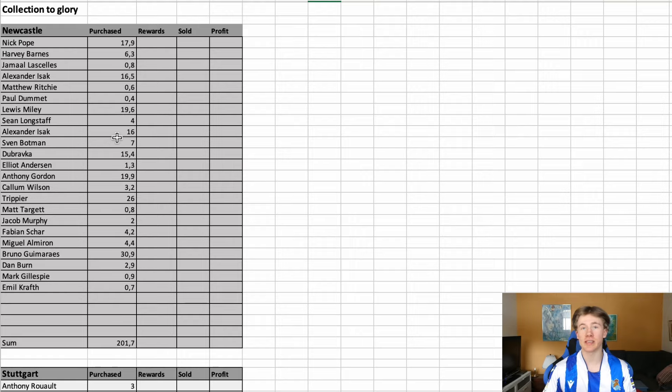Let's jump into the Collection to Glory and go through the rules. We can scroll over to the spreadsheet where we can see the different collections. The rules require five different collections, and we can only buy from those collections, plus five extra players, and five players already in my gallery to help in game weeks where we're short.